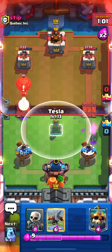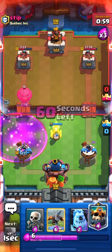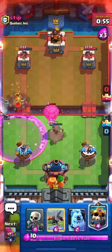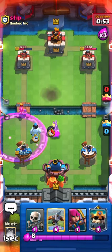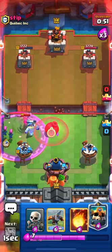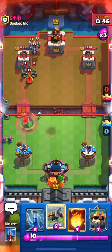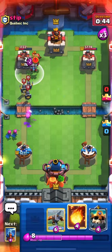We're going to go here — Tesla. He puts Rage, but we don't really need to worry about that because it's not going to hit. We got the Valkyrie, which we're going to have to avoid. We're going to have to put Skeleton King up here at some point.